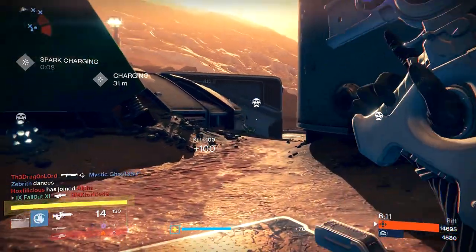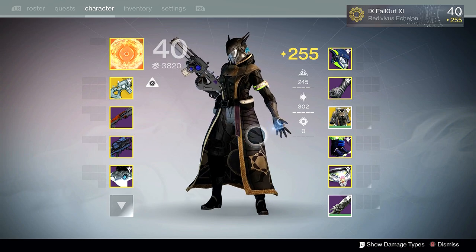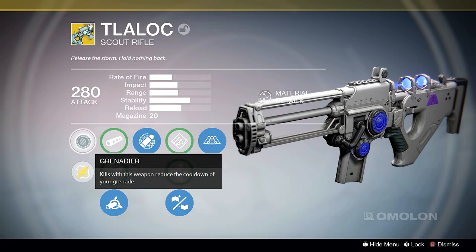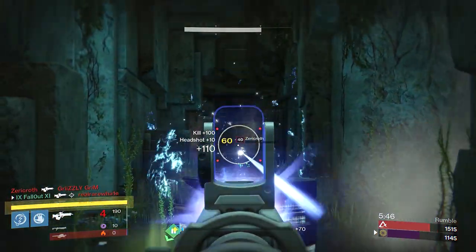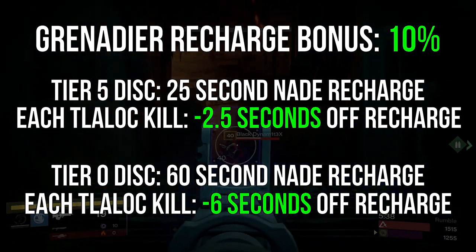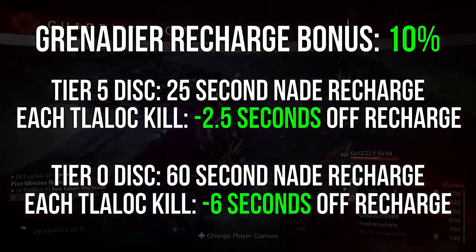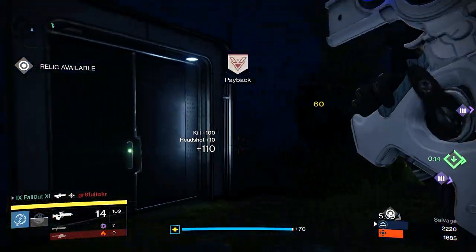The subclass that really shines using the Tlaloc is the Sunsinger. The Sunsinger has an amazing neutral game — arguably one of the best melees in PvP with Flameshield — and really deadly firebolt grenades that are super accurate and deal heavy damage over time. It's also worth noting that the Tlaloc comes equipped with the perk Grenadier, which reduces the cooldown of your grenade each time you get a kill with the gun. The reduction is 10%, meaning at tier 5 discipline your normal grenade recharge rate of 25 seconds will drop by 2.5 seconds every kill. There's no limit on how many times the Grenadier perk can be triggered, and considering how good the Sunsinger firebolt grenade is in PvP, Grenadier on the Tlaloc pairs really well with the Sunsinger.